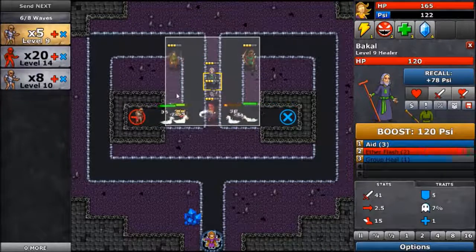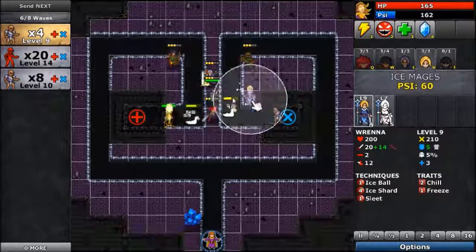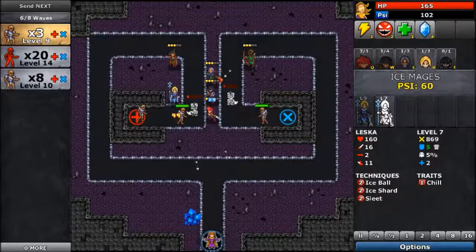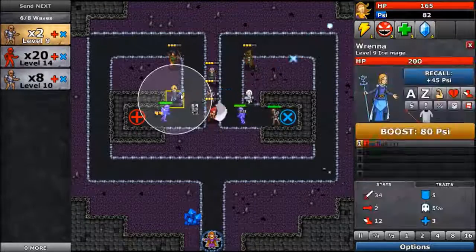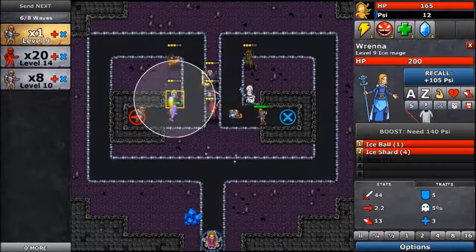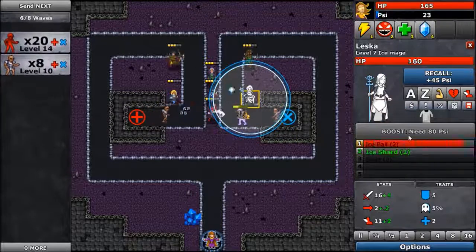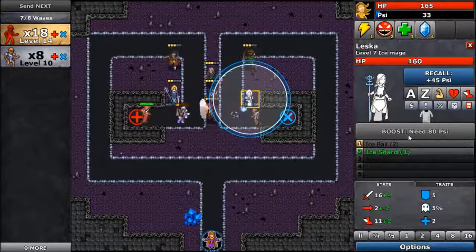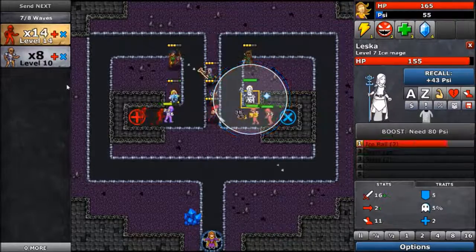Let's see. Does he hit the corners? He does. I'm thinking of putting an Ice Mage in each corner like that — help slow everybody so those guys can just batter him. Yeah, that'll be good. Seems like we're handling him pretty easily.